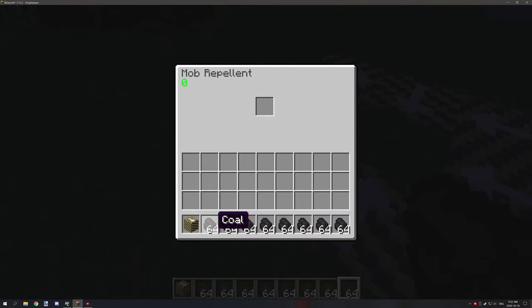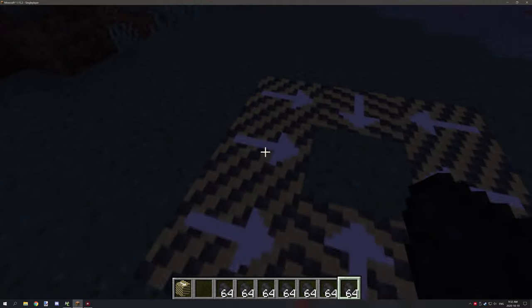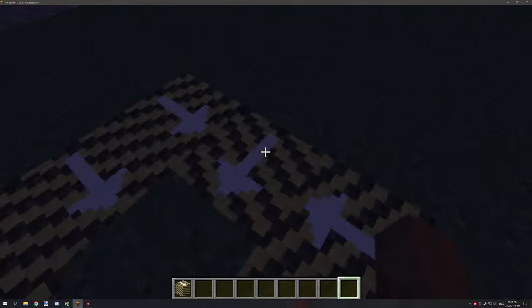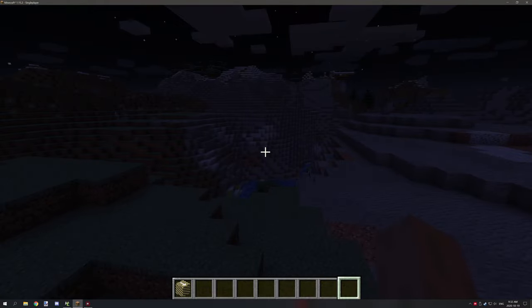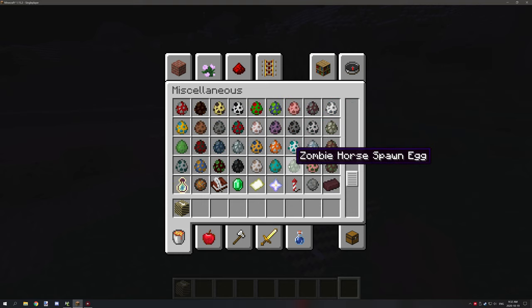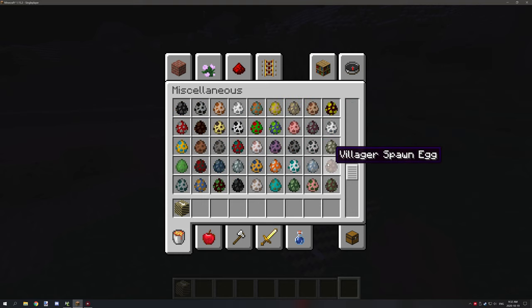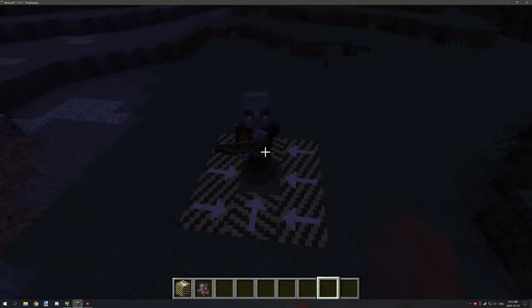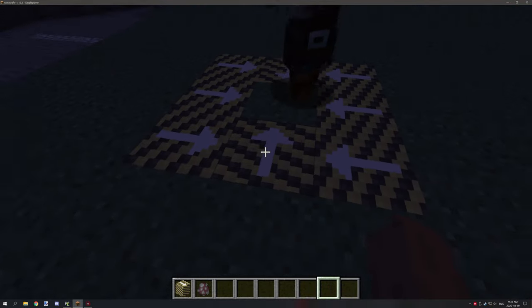The next thing we need to do is fill up the block. As you can see, it starts increasing in numbers — that's good. We'll do that for every one of these blocks. When we finish, we can throw an entity in the middle, or if an entity happens to walk on top of it, it will start powering itself. There aren't any natural mobs around here to test that on, but we can grab any type of mob. We'll grab a pillager, stick it right on here, and as you can see it pushed it from here to here and then into the center.